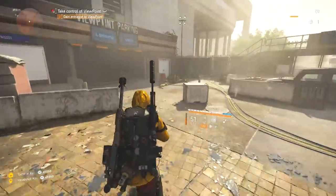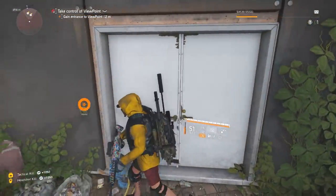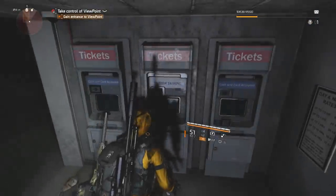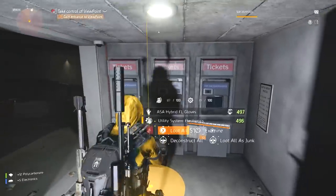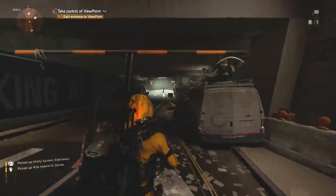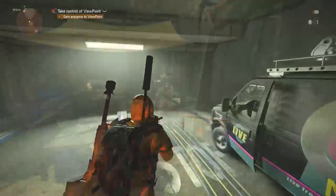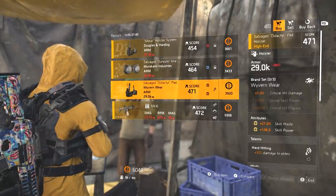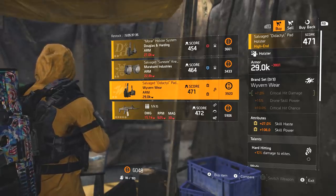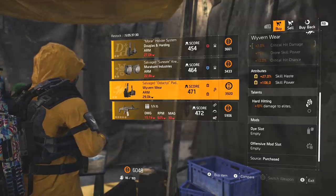Firstly, and the most important I think, at the DZ West vendor you can get an impossible piece of gear. This isn't clickbait or anything like that. For real, you can actually go there and buy a piece of gear that until this vendor has not been in the game. I don't know if it somehow broke in the latest patch from the maintenance on Friday, or if the devs are trying something different for Loot 2.0, but you can actually go and buy a salvaged Wyvern Wear holster with two utility attributes, the Hard Hitting talent, and an offensive mod slot. This is not meant to be possible.